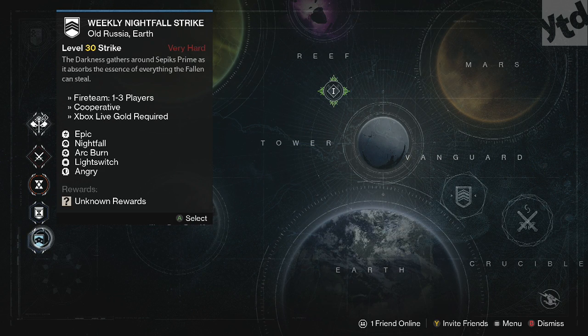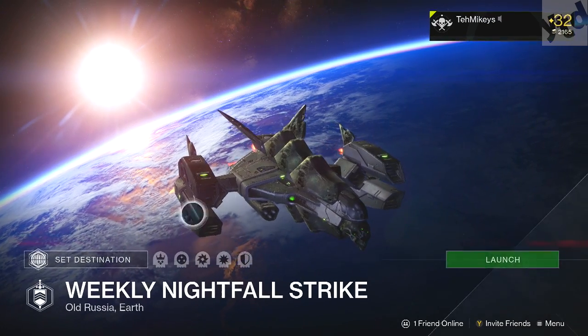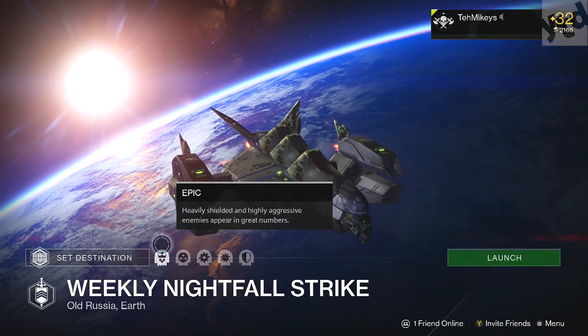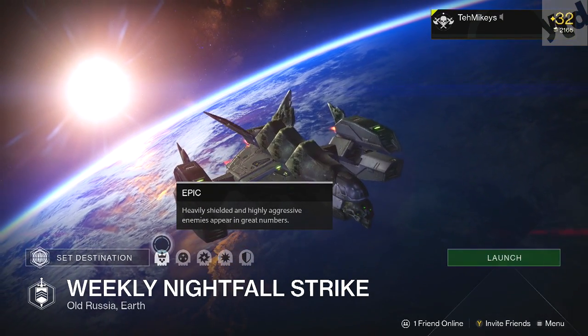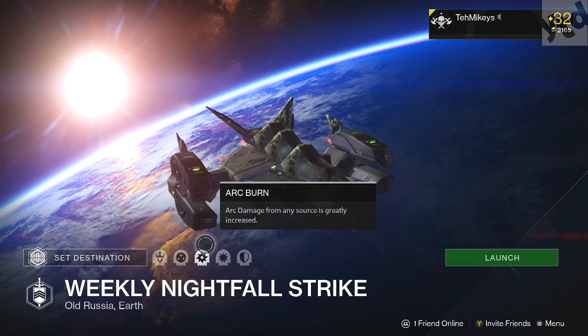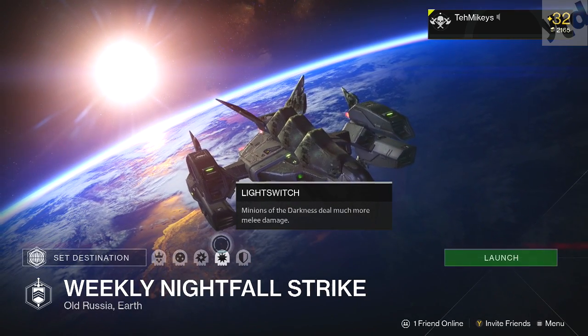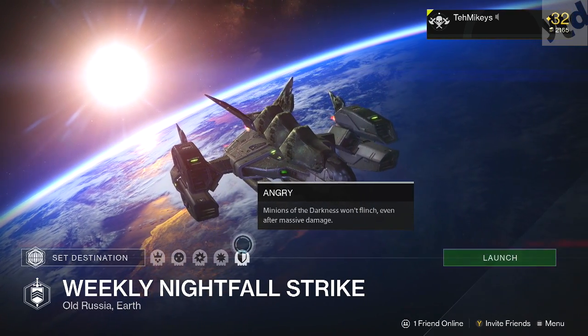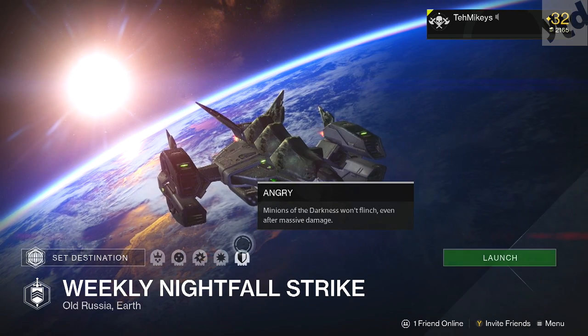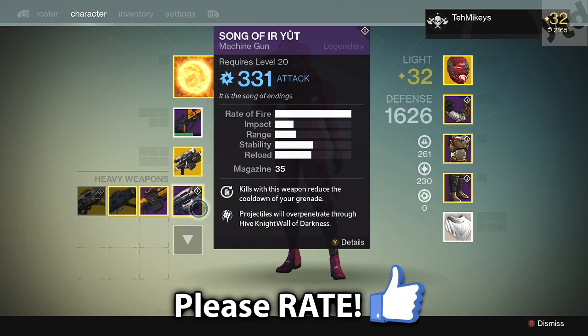Sepiks Prime. Let's get into the modifiers: Epic — heavily shielded and highly aggressive enemies appear in greater numbers. This week's burn is Arc — Arc damage from any source is greatly increased. Light Switch — minions of the darkness deal much more melee damage, so don't get smacked by them. And Angry — minions of the darkness won't flinch even after massive damage.